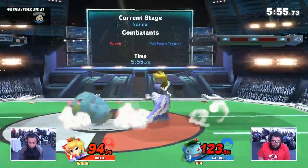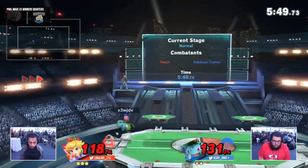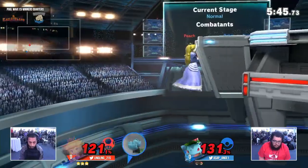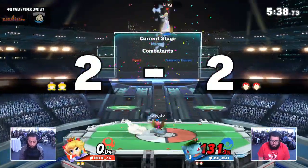Ling's trying to find him with the Razor Leaf, ends up getting the littlest Nair. Wants the follow-up — a sour spot back there as well, not getting the grab. Getting that Vine Whip, but unfortunately didn't get the sweet spot he was looking for. It seems like A$AP Angel actually committed a little bit hard offstage. All you need to do is throw it out on the ledge. He had the tech read, but it gets him on the landing.